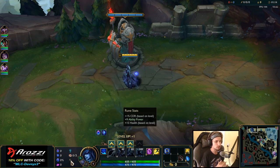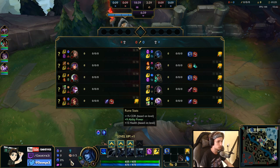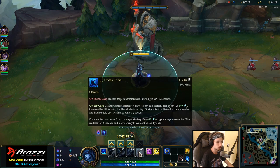I specifically took Health Scaling this game because I wasn't sure whether I was playing against Yorick top lane or Swain. For the skill order, I would recommend maxing Q, then W, then E, and of course your ultimate.